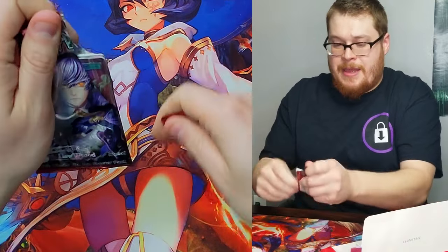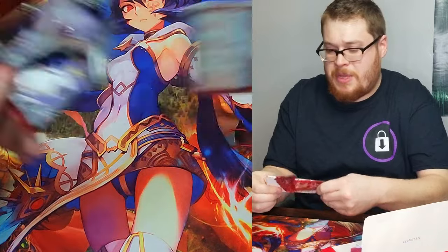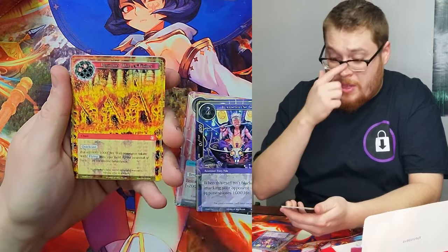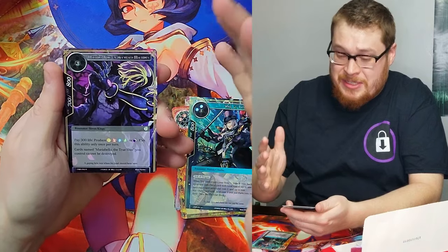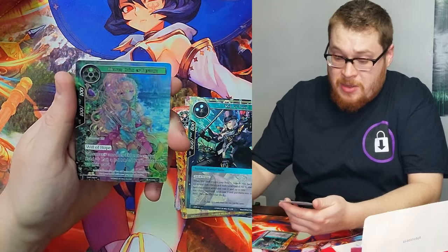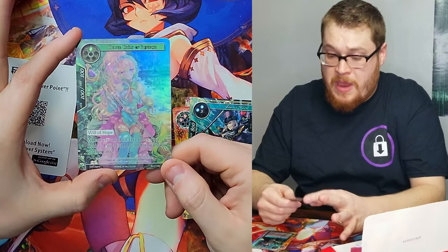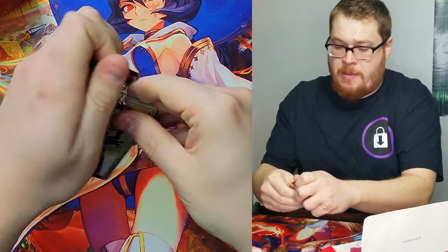I'm debating when I should actually open it — I want the support to be there. I'm thinking of waiting until we hit a thousand subscribers, but that might still be a ways away. Nothing good in this pack. We've got Machina, Time Altering Magic Stone, and — very nice — Melfi Child of Refrain as a full art foil! Very nice.